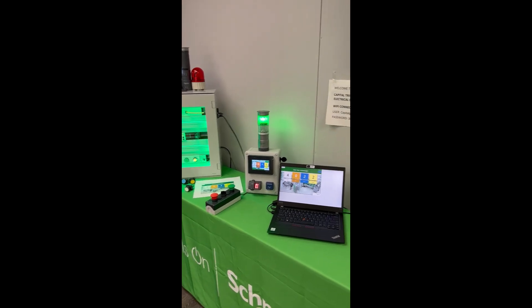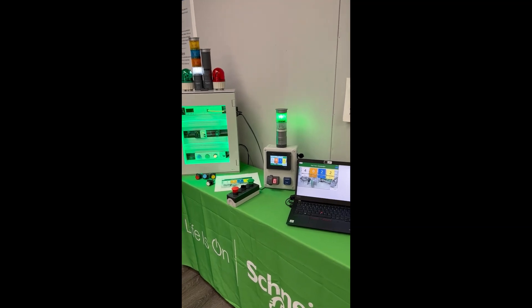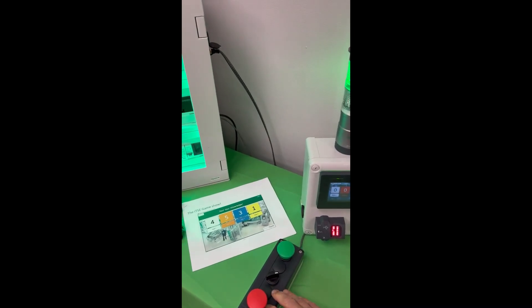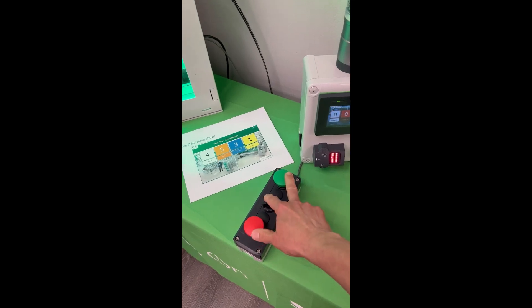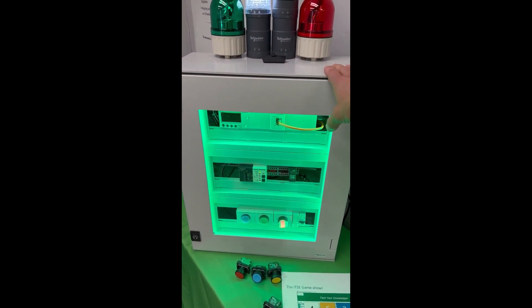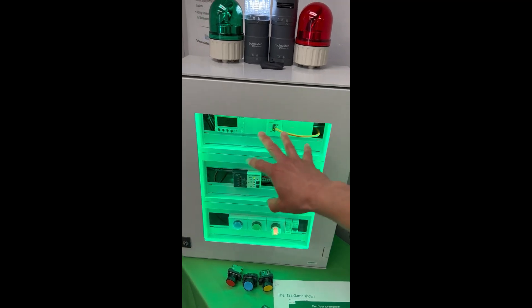The game show is made up of mostly — like 99% — Snyder components. This is a Snyder five-hole push button station enclosure. These are our selector switches and push buttons. This enclosure is made by Snyder — it's a Thalassa brand, a polyester fiber enclosure with the window kit.